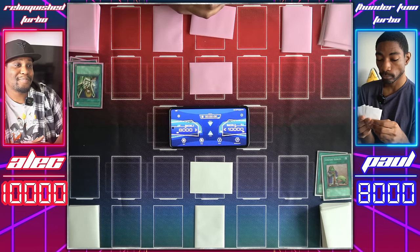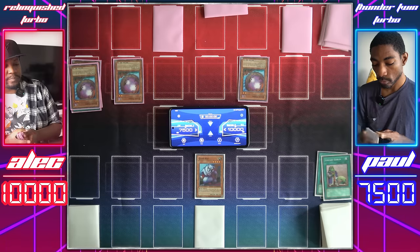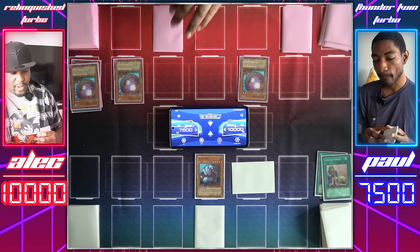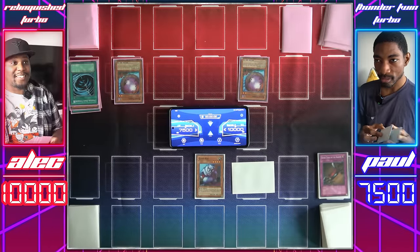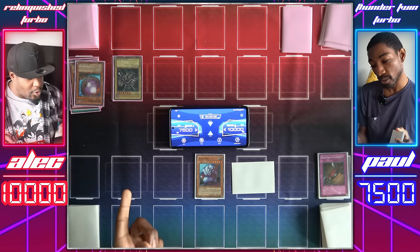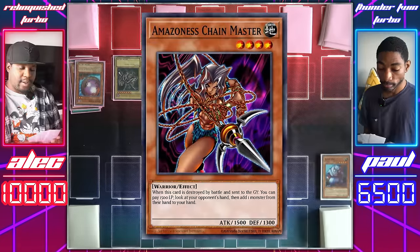I'll flip the Giant Rat and attack your face-down card. You hit my Giant Germ — germ effect, I'll take 500 damage. We're in a very germy duel — germs and rats. I'll set this card face down. End phase: Mystical Space Typhoon on your face-down. That's my Seven Tools — nice one to hit! I'll tribute both my Germs for the Red-Eyes Black Dragon. I'll have Red-Eyes attack your Giant Rat. Giant Rat's destroyed — it activates its effect to get Amazoness Chain Master. I'll set a card face-down and end my turn.